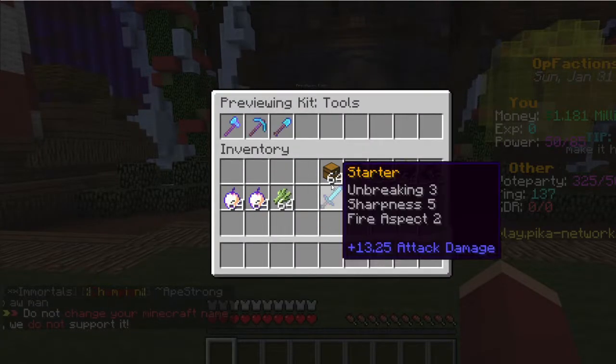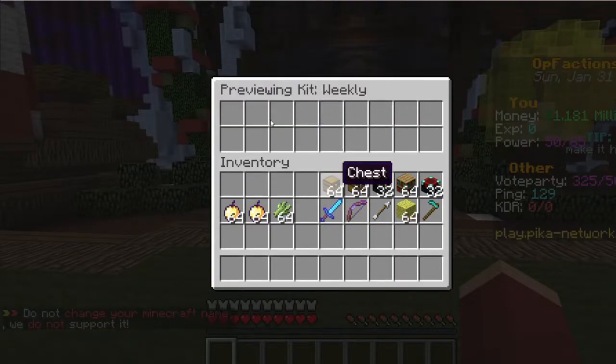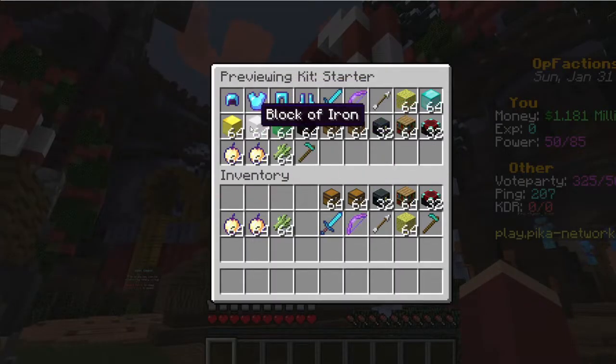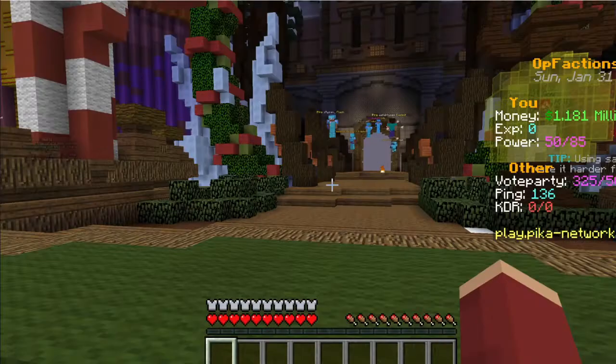Right now I'll show you the member kit. There's a Tools kit — just a pickaxe, shovel, and axe — and the Weekly set, which is better gear than the starter gear. There are also more starter sets where you can get a little bit more money, which you'll need if you're starting out.